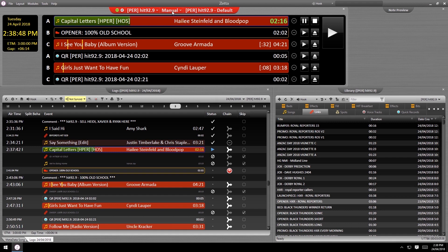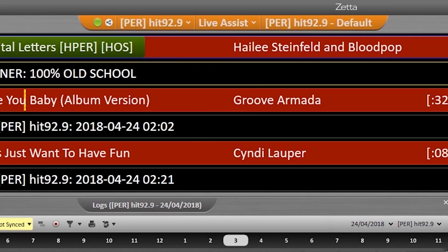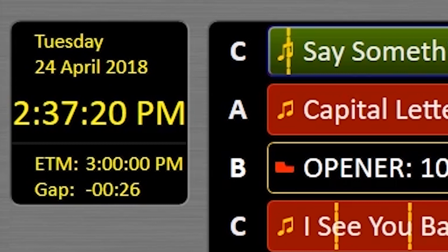There are other playout modes that pretty much only your friendly music director is going to need to worry about. Finally, the box with all the yellow text tells you the date, the time, plus how much you're over or under concerning the next exact time marker coming up in your log.